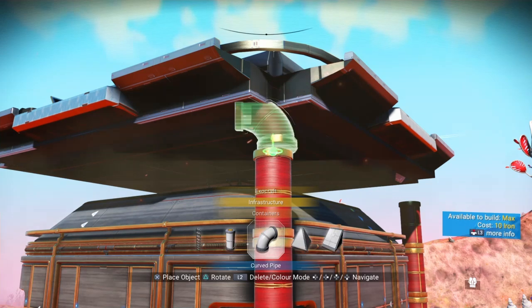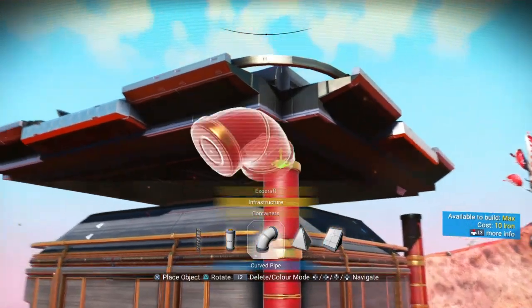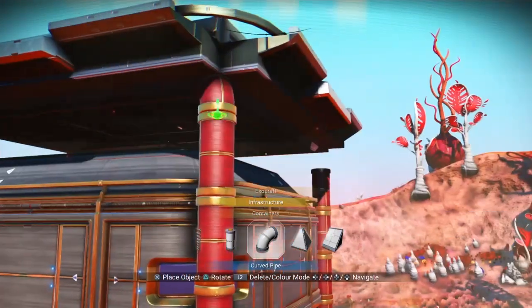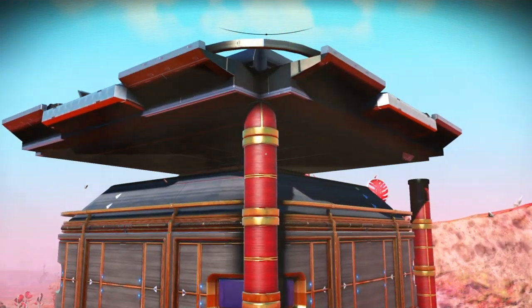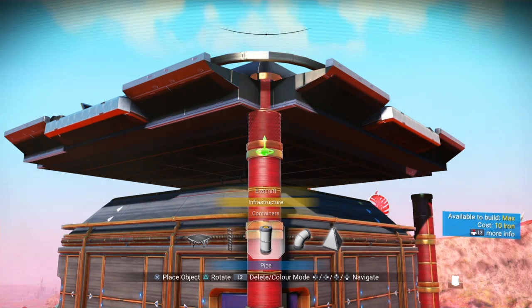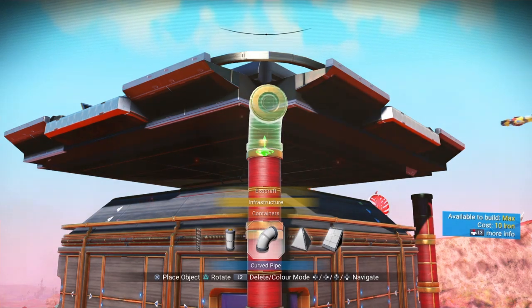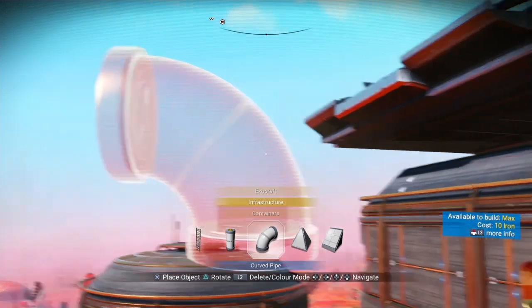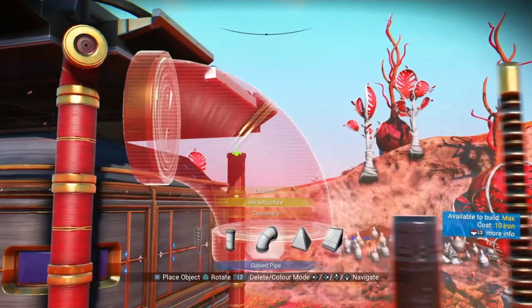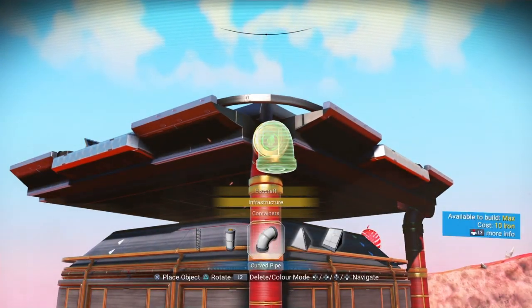I'm not going to do the other side since it's obvious how to do it. When you get to this point you have a couple of options. Triangle rotates things if you didn't know. On my original base I did it this way because I like how it looks like it's supporting the pad. You can't do another one going in there, which would be ideal, but another option is like this — I think that looks kind of neat, facing out like it's part of the structure.